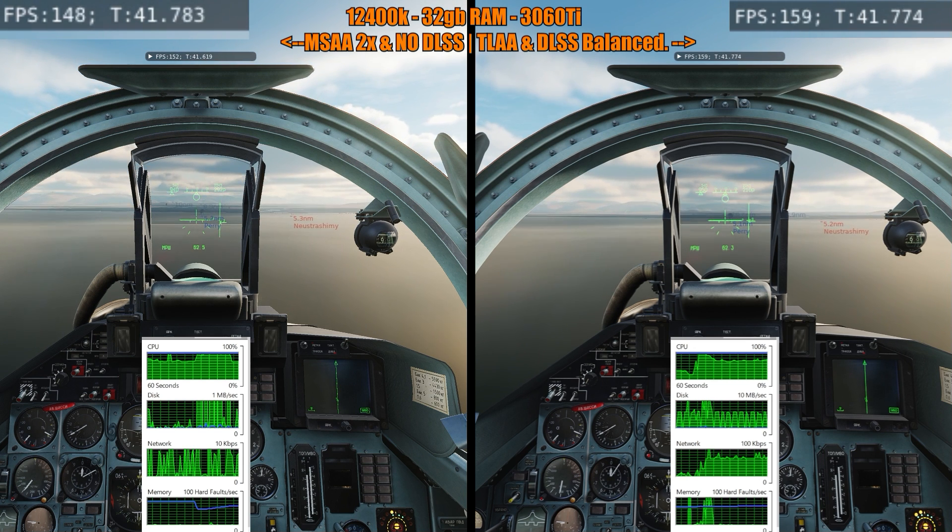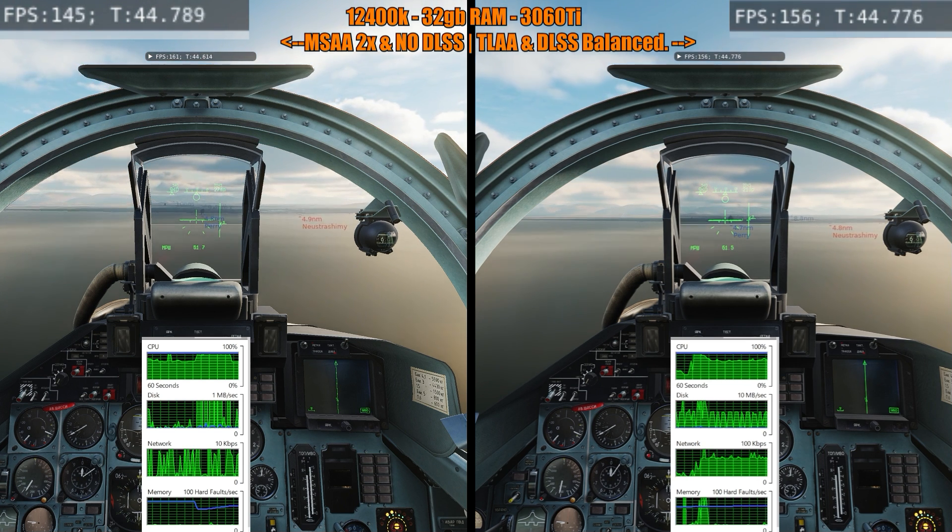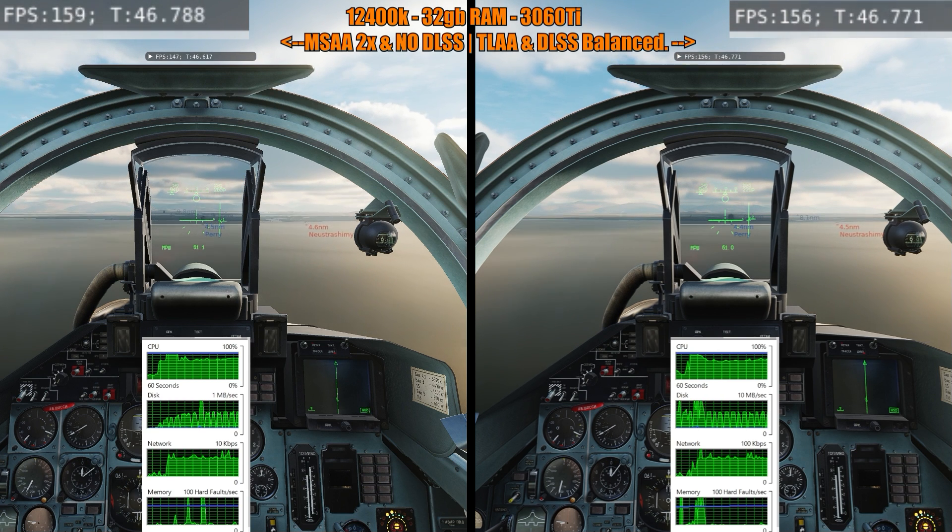One thing that is happening in the Flankers is you get that ghosting effect on the HUD with DLSS turned on at any level of quality.